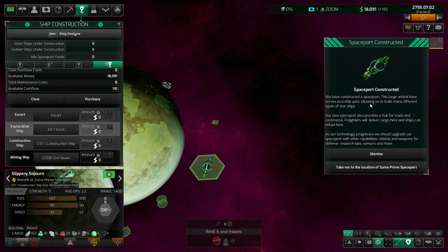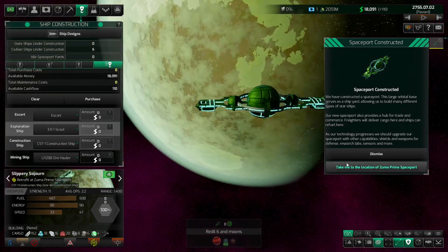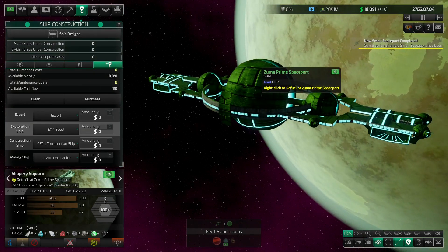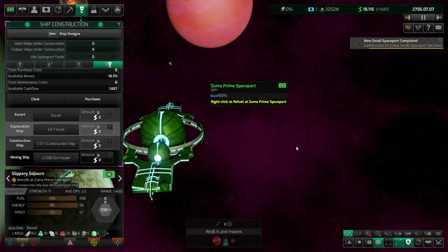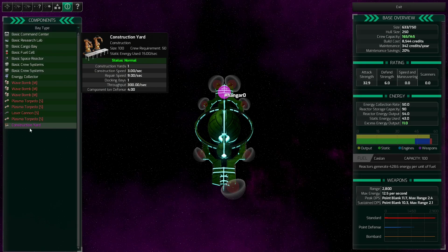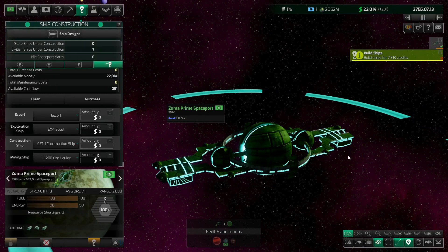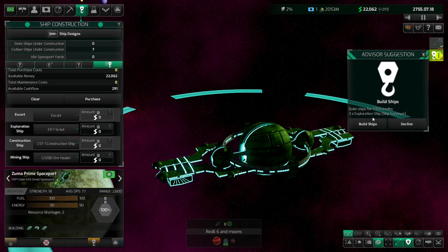Our spaceport is now constructed! A large orbital base serves as a shipyard, allowing us to build many different types of starships. Our new spaceport also provides a hub for trade and commerce — freighters will deliver cargo here and ships can refuel here. As our technology progresses we should upgrade our spaceport with other capabilities: shields, weapons for defense, research lab, sensors and more. Very nice — there's our bay right there. Ships come in and out of that bay. The advisor is advising we build three more exploration ships, but I'm going to decline that for now.